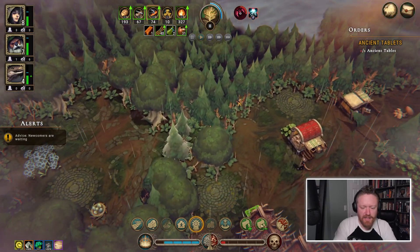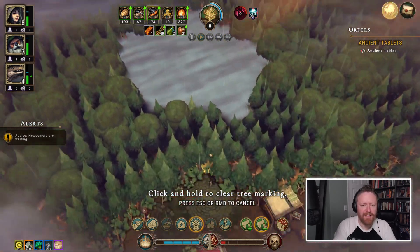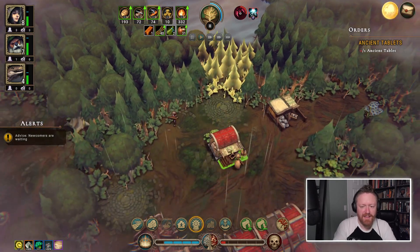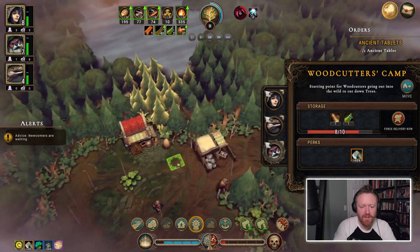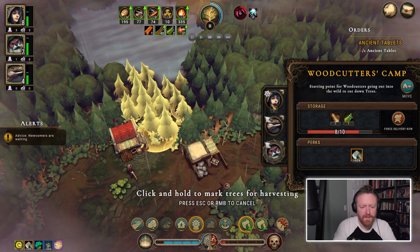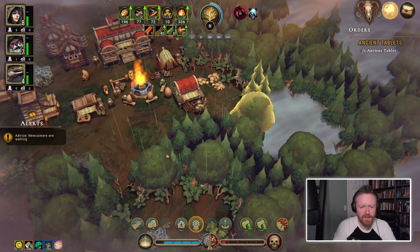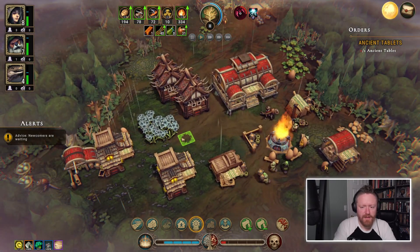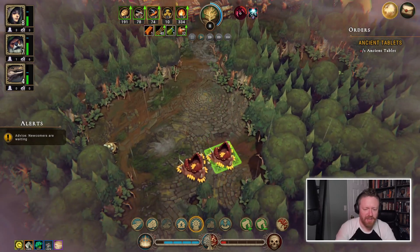I don't really need to chop down these trees anymore — I can unmark them. This woodcutter is just ambiently grabbing trees. I think I should probably dig into that glade, so let's move it so it's real close. So far, I haven't really felt the urge to speed this game up. There's just a lot going on.